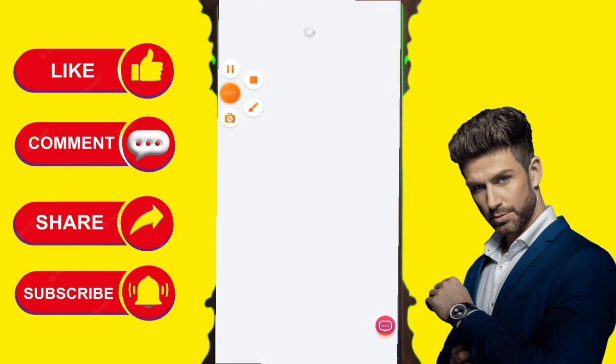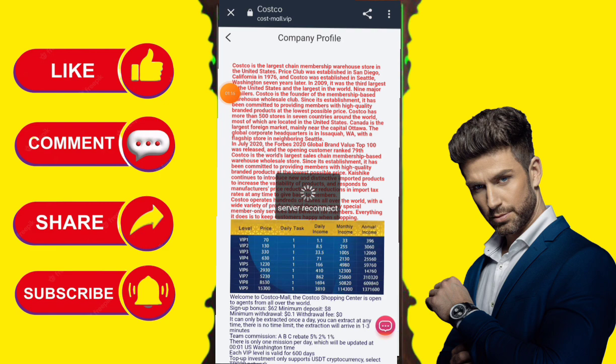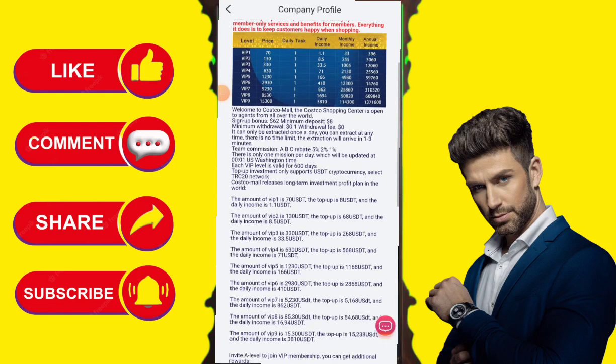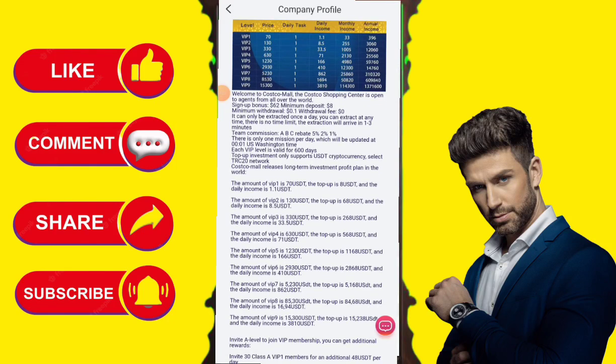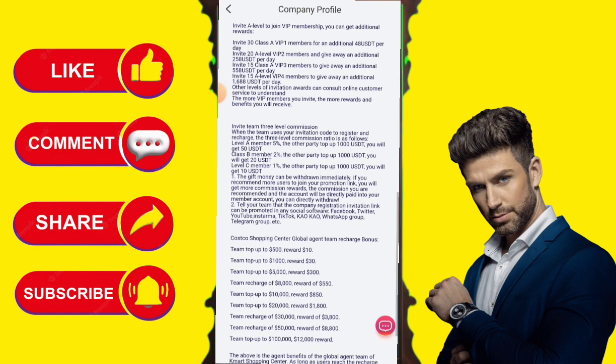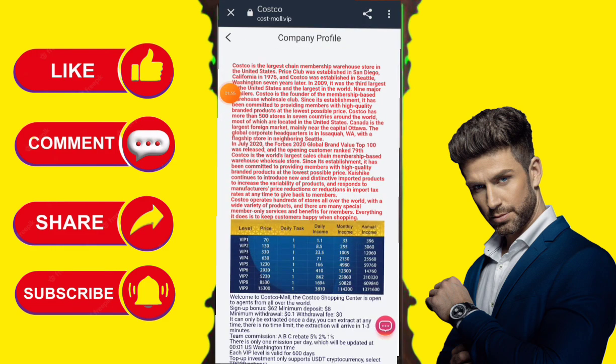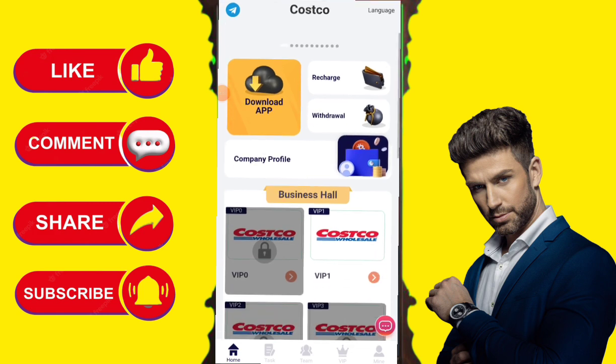There is a task hall with YouTube, TikTok, Facebook, and business hall options. You can see earnings of various persons here — congratulations messages are being shown. You can also contact support on Telegram and WhatsApp. You can change your preferred language to watch this website in your own language.